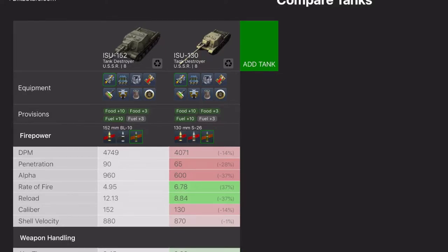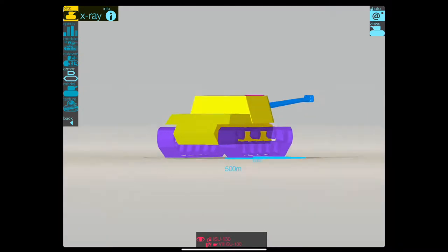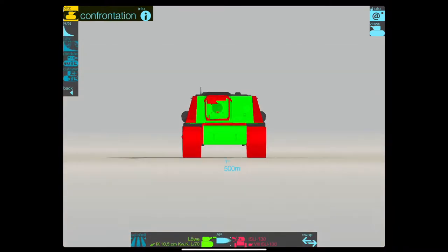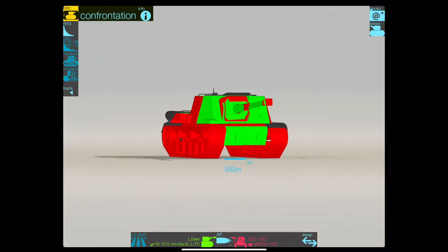That's the biggie, because the 152 on its HE is a formidable gun. So it is not a 152 in disguise. Let's have a look at the armour. It's pretty similar skin-wise to the 152 — it's the same chassis, basically. The only difference being it's a bigger gun. When you look at it, you're going to be penned all over the place.